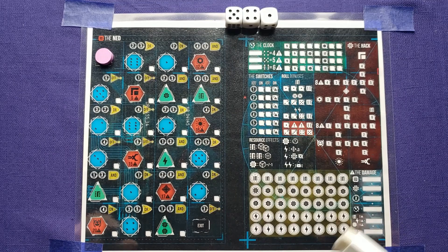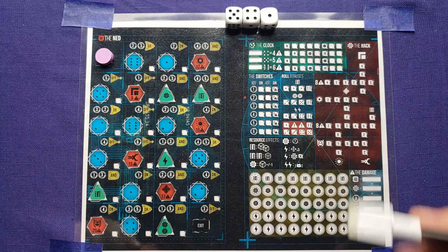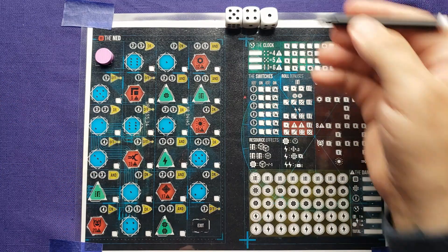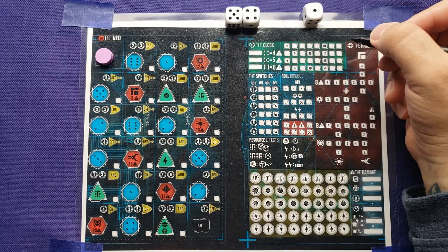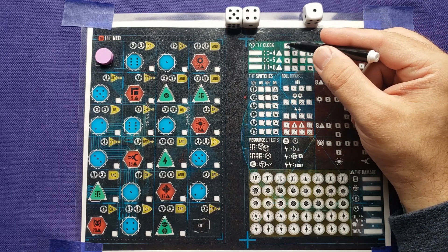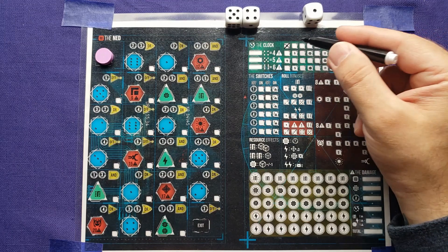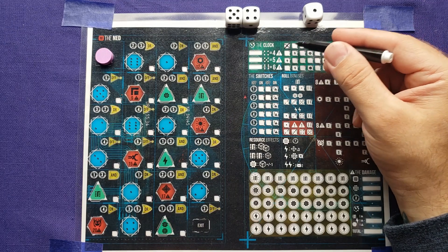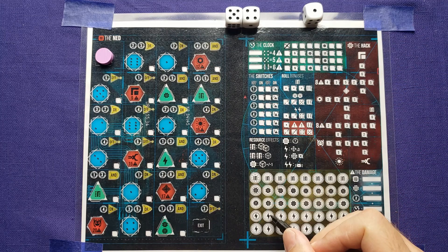One of the dice has to be used for the clock. You pick one die — let's say I picked the one — and use that as the clock. Then what you do is cross off that many boxes, starting left to right and top to bottom. Now, if you cross off a box that has a symbol on it, and that's the last box you cross off, you'll gain that resource. So if I use the one here, I'd cross that off and gain an energy.